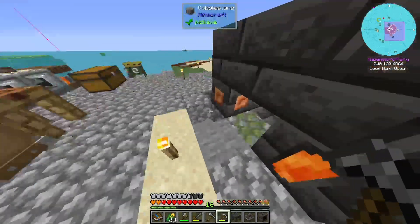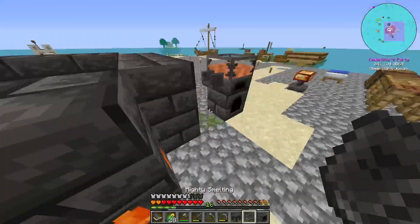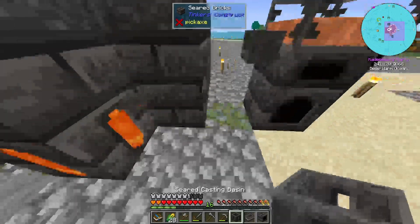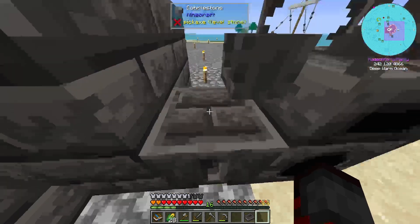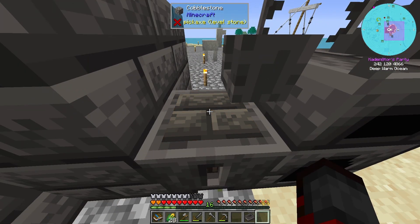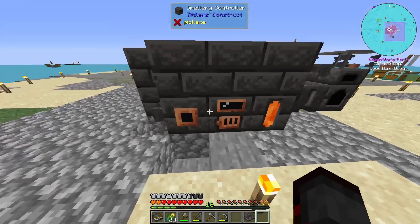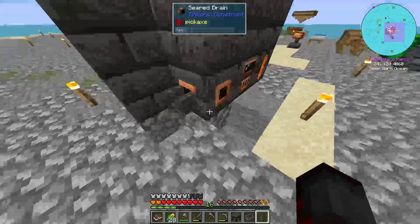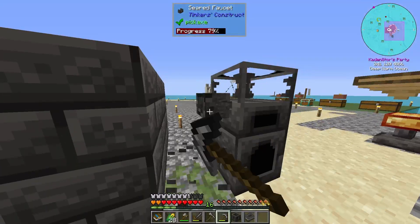We've almost finished our upgraded smeltery. All we have left is to place a couple of the final blocks. I left the brains of the smeltery for last. To make it, we have to throw in a heater — this part right here — put that there, put in our seared heater, and voila! Wait for it... there we go. The smeltery controller. That is a fully operational smeltery.